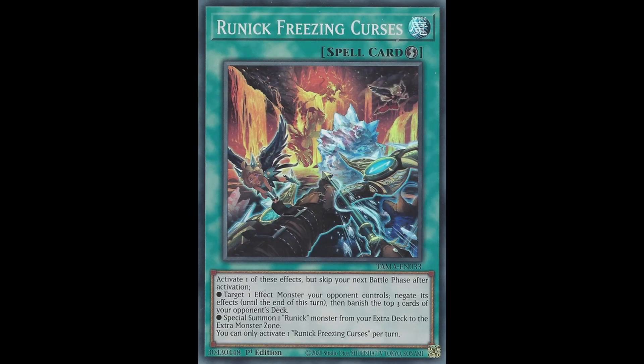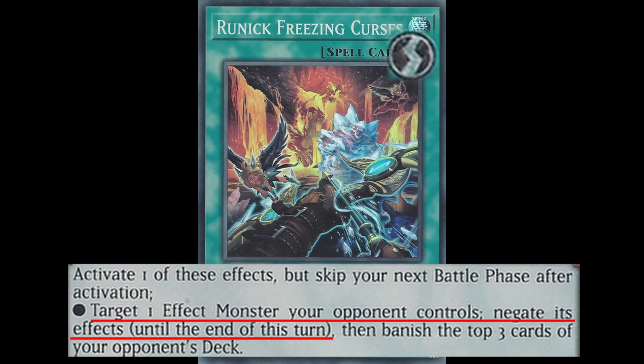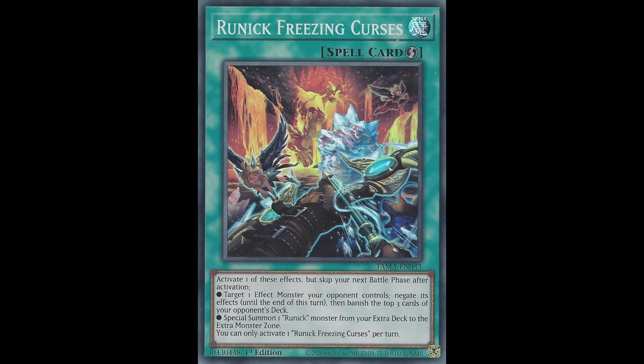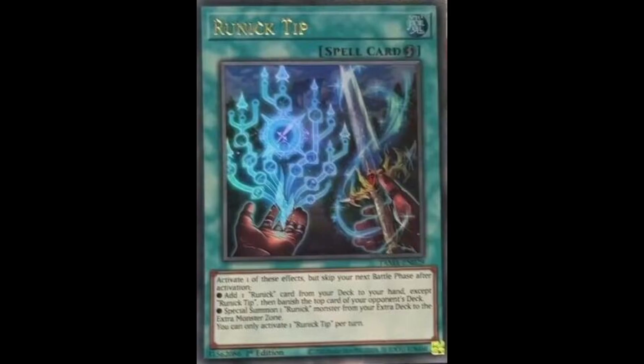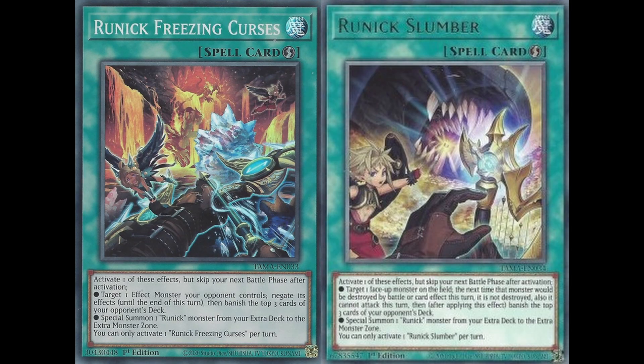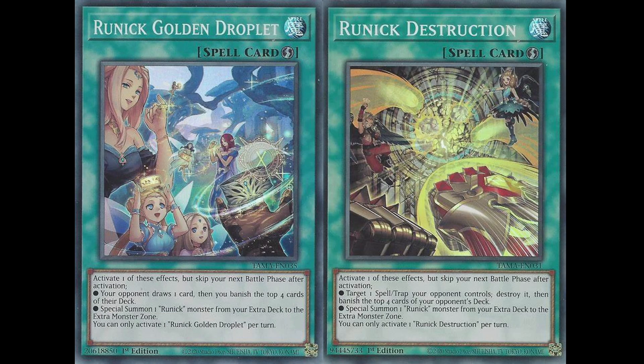So you might be wondering, how do you win games with it? Well, each quick-play spell has two effects. The first effect will be something like targeting an opponent's monster and negating it. This first effect will also banish the top cards of your opponent's deck depending on the card. This is a deck-out strategy. There is one spell that banishes the top 1 card, two spells that banish the top 2, two spells that banish the top 3, and two spells that banish the top 4.